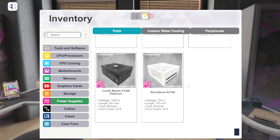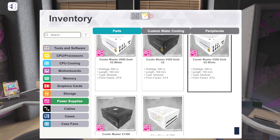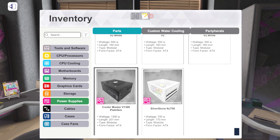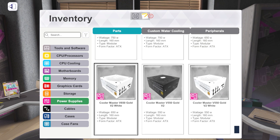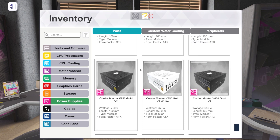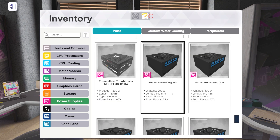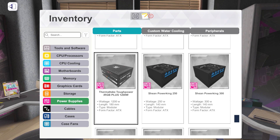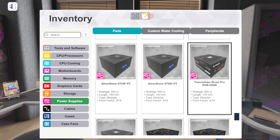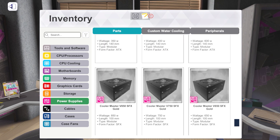We've also got some new standard power supplies. Silverstone's NJ700 — you can see the capacitors in there looking colorful. There's a white power supply — I'll take that. Cooler Master V1300 Platinum at 1,300W, and V550 Gold V2 in white or black, 650W in white or black, 750W in white or black, and 850W in white or black. So that's power supplies.